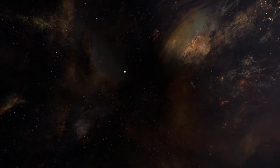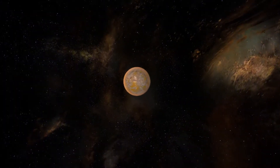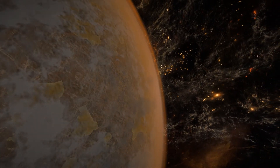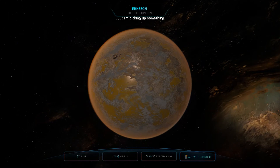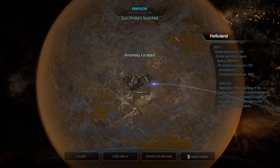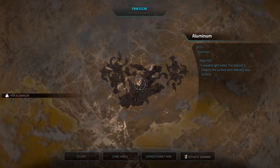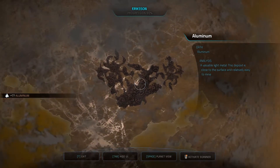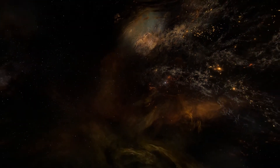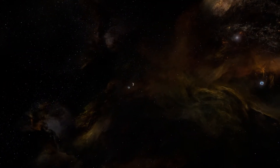And there we go. Maybe this one did take a little more time. We get to see the planet from the left side this time. I'm picking up something. Probes launched — tracking a huge mineral deposit. 77 aluminium. Perfect. System view. The last one is over here in Markland.